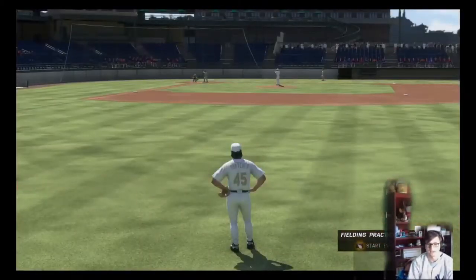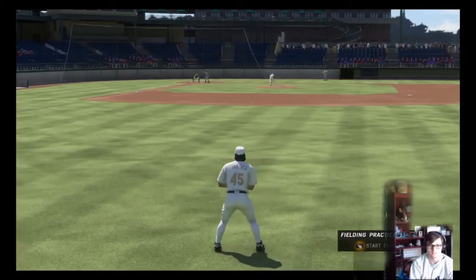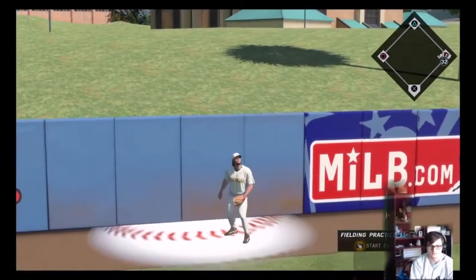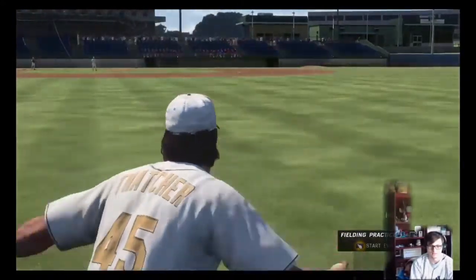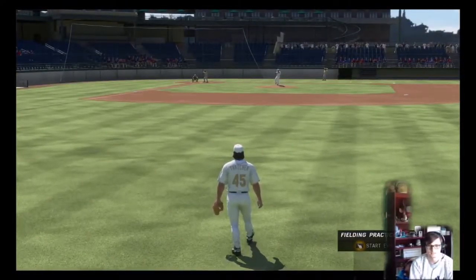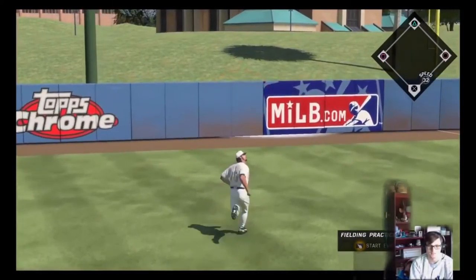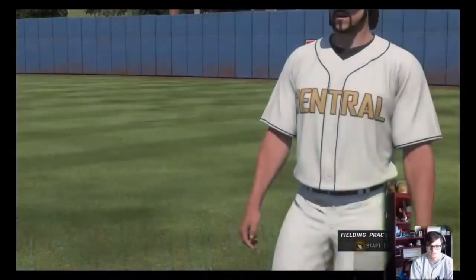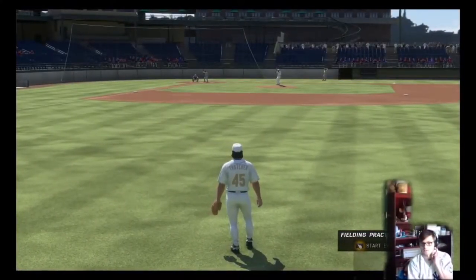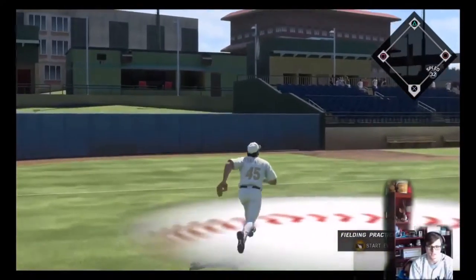Moving on to fielding now — I'm really excited to test out the new Showtime features in this game. Back at the wall, let's see if we can make the grab — yep, easy. I didn't want to play center because Skeeter's kind of that big guy, he doesn't really have the range. But he's a power hitter so I wanted to put him in one of the corners. I chose right — I thought we'd get more fielding action out there.